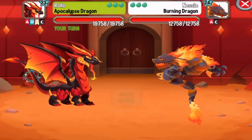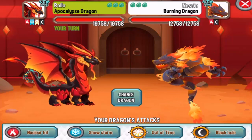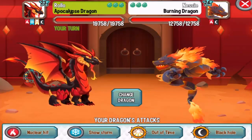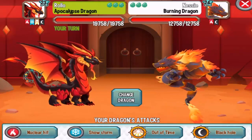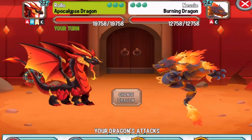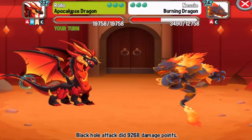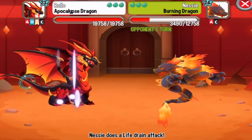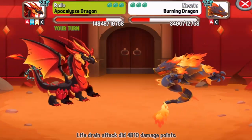The Burning Dragon is a flame element, so we can critical hit it with sea or electric attacks. We don't have that right now, so let's do the black hole attack. The light attack will have no effect on the Burning Dragon, so do not waste it. Let's do the snowstorm attack and finish him off.